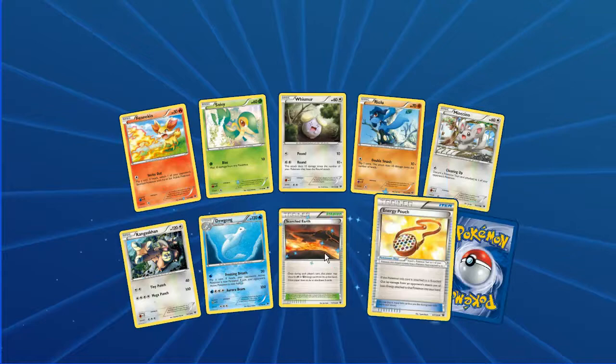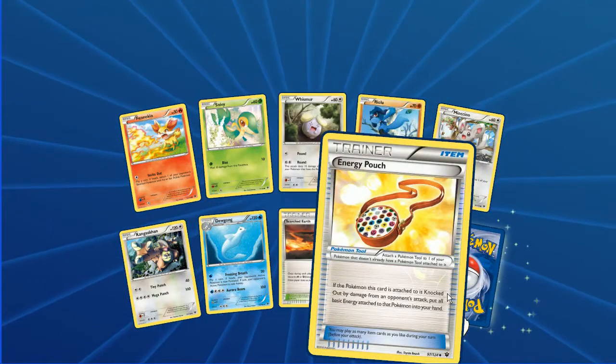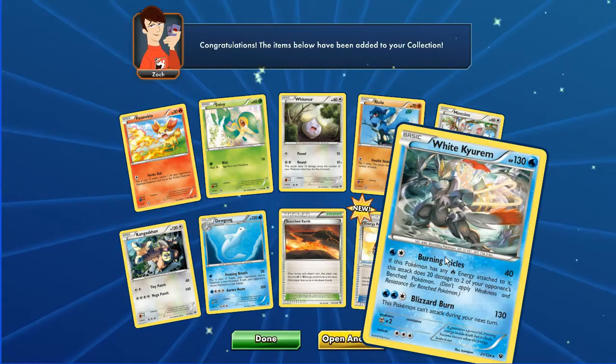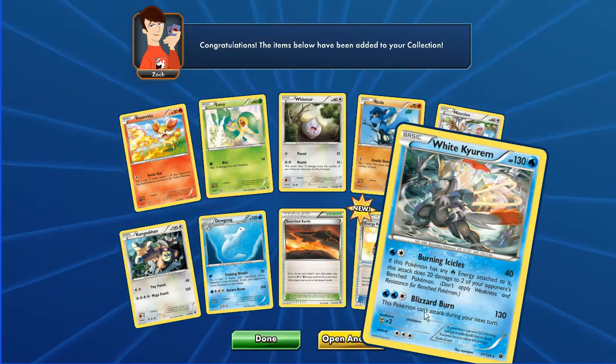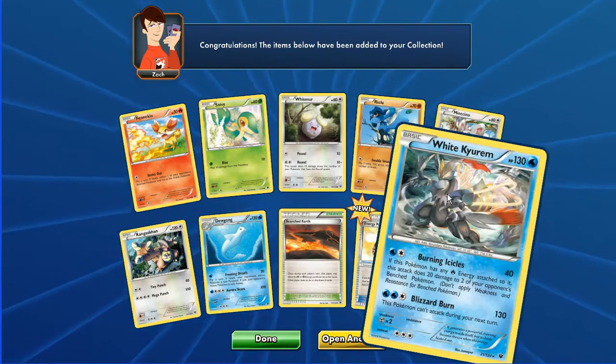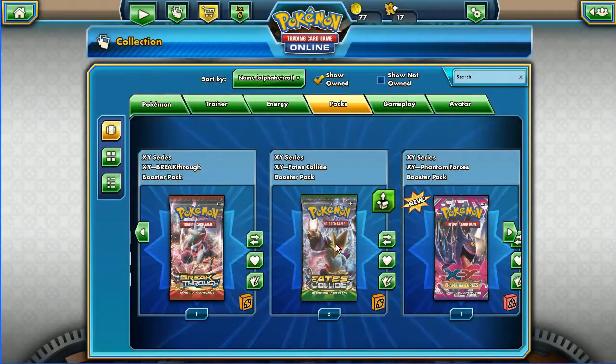All looking quite cute there. We have Fennekin, Snivy, Whismur, Riolu, Mincino, Kangaskhan, Dewgong, Scorched Earth, Energy Pouch — holo item card. And we've got ourselves a holo White Kyurem. What a card, really love that card. As a basic Pokemon it's a beast.